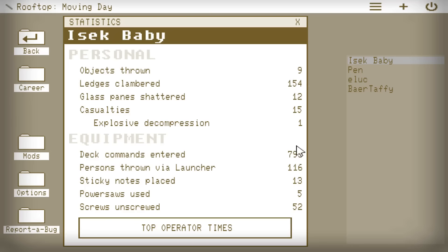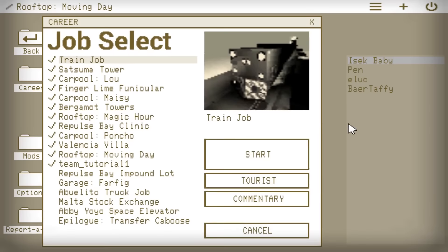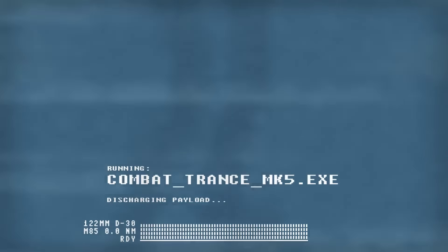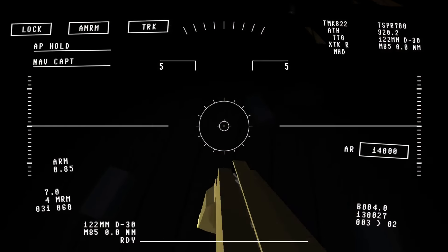793 deck commands entered. It's like persons thrown by a launcher, 116. Come on, guys. Let's take a little time off work here to do something for me. Add to the social experience of the game. So we're going to do Rooftop Moving Day, which is basically where we left off. Basically, I finished the last mission. You're going to be like, why are we holding a minigun? That's a valid question to have for yourself.